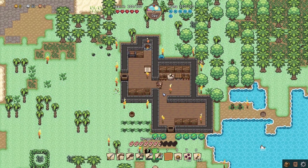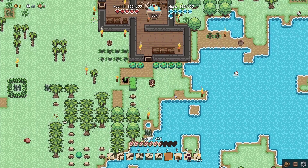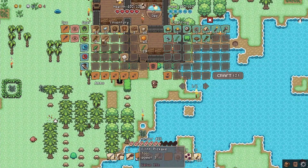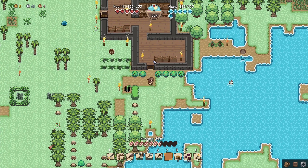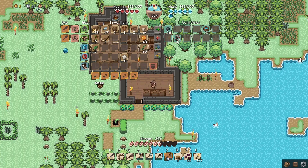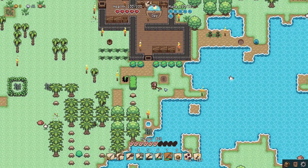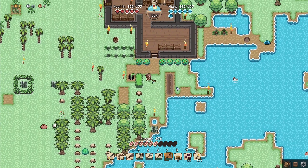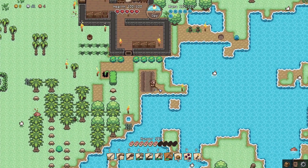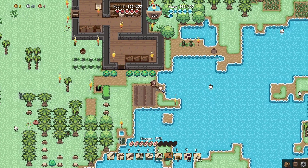I'm gonna make some crop beds. In order to make them you just dig the ground and use a flint hoe — left click to make a nice set of crop rows. I can make another one over here. You can actually do it in sand too, or dirt — I'll make a nice area for planting.